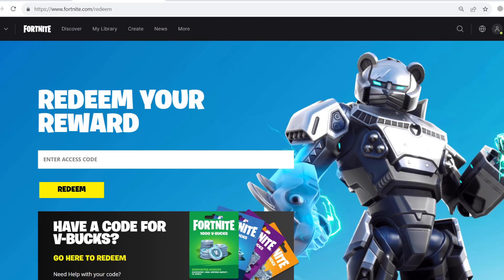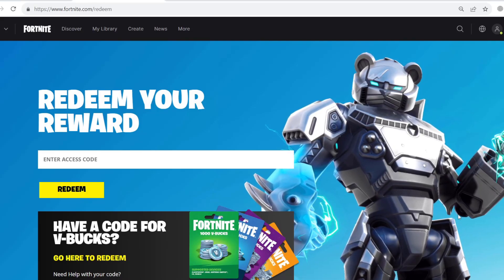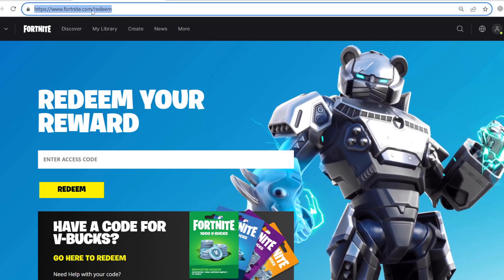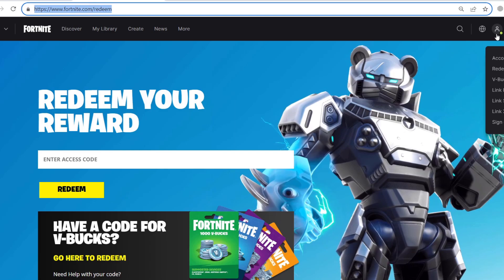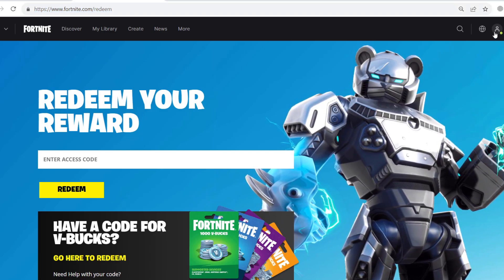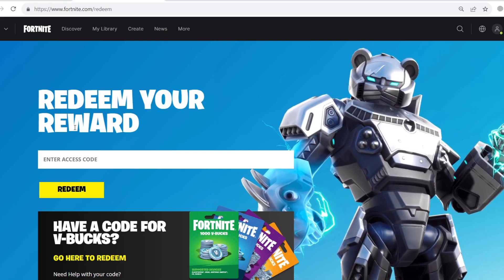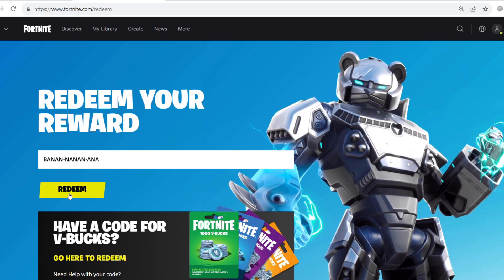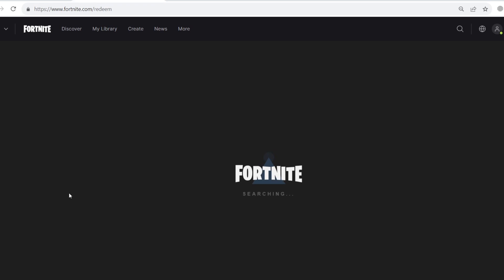Hello everyone and welcome back to Fortnite. If you want to get the banana free emote, simply go to this website fortnite.com/redeem and sign in with your account. From the right side, press sign in with your account. Then I will give you a code in the description — just copy it and paste it here.